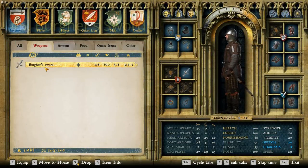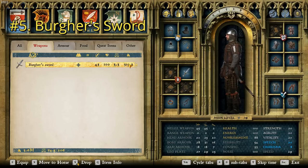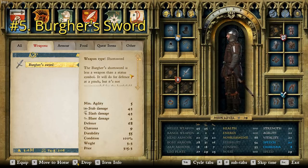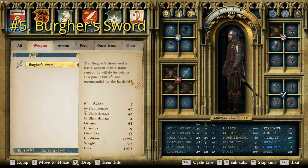At number five we have the burger's sword with a damage of 43 and a price point of 315.3. Starting us off, this isn't too terrible of a sword — but it is number five for the worst in the game, so if this is your idea of a great sword, you're wrong. This is the only one on the list I don't absolutely despise. The burger short sword is described as less a weapon than a status symbol. It will do for defense at a pinch, but it's not recommended for the battlefield. It has a durability of 55 and a charisma of only nine — not a very prestigious weapon. Defense stat is 68.